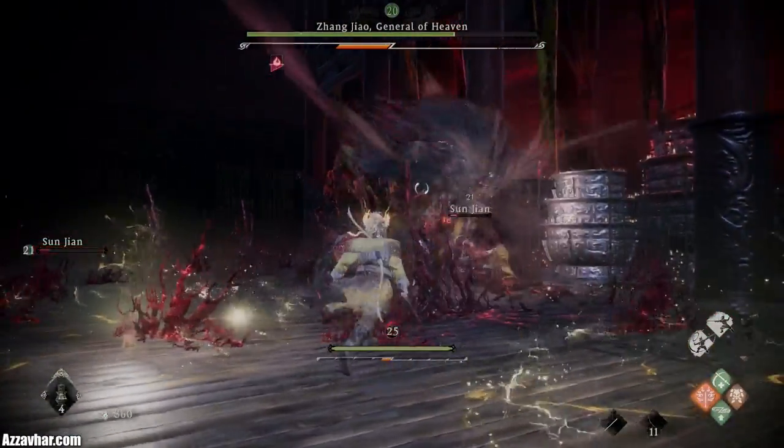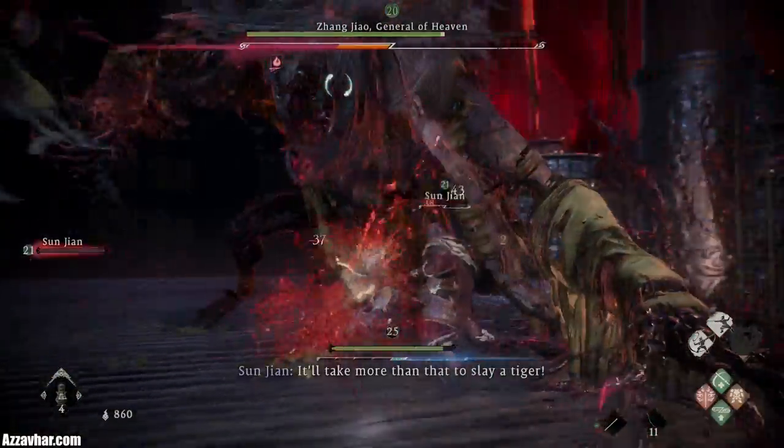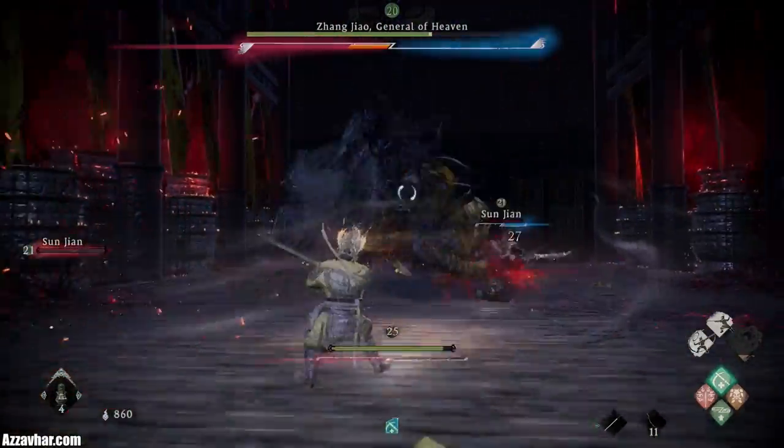The fire is ticking his health down. He does this one where he kind of spews sand out of his face — you can just go to the sides whilst he's doing that one and attack him in the sides whilst he's spewing the sand.